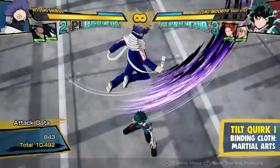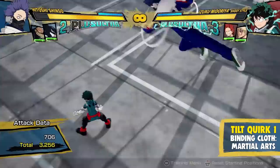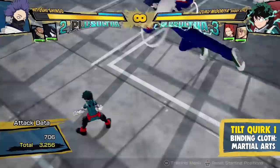Tilt quirk one is going to bind the opponent and kick them towards the ground. This quirk also works both on the ground and in the air, and both versions will give you a ground splat on hit, making combos very easy to confirm for Shinso and giving him very high damage output without needing to dash cancel.